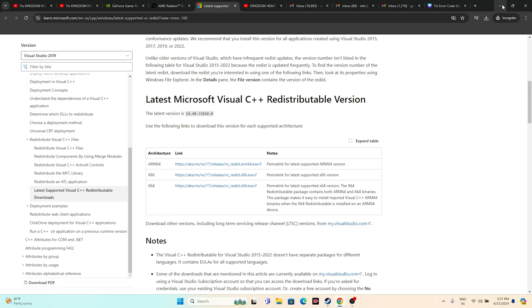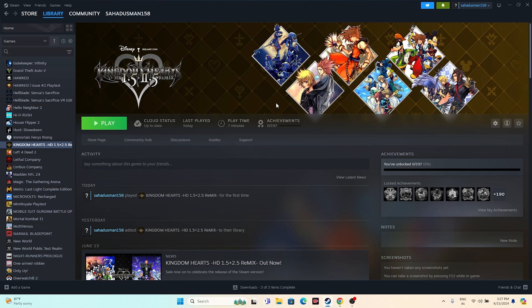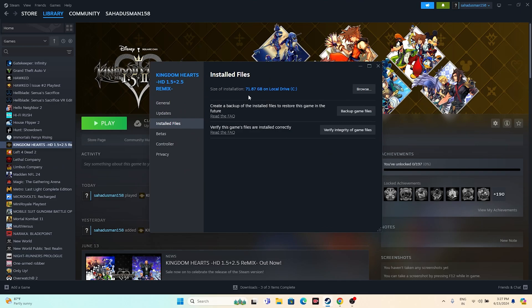The next step is to verify the integrity of game files. In Steam, right-click the game, go to Properties, then Installed Files. The game is around 71.87 GB. Click 'Verify integrity of game files'. This will cross-check every single file — if any files are corrupted or missing, which is one reason for crashing, they will be fixed automatically. Wait for it to reach 100%.